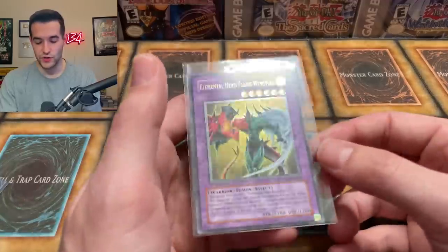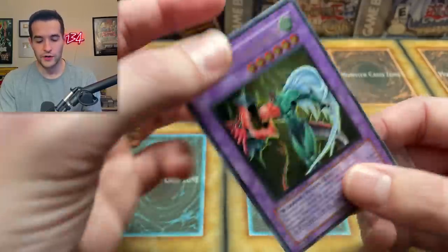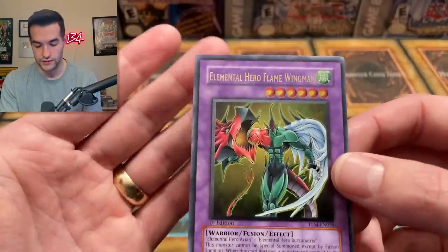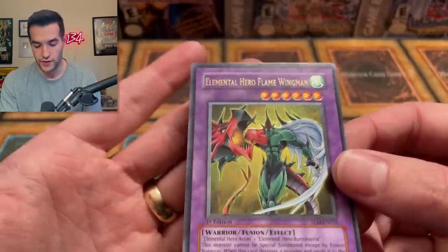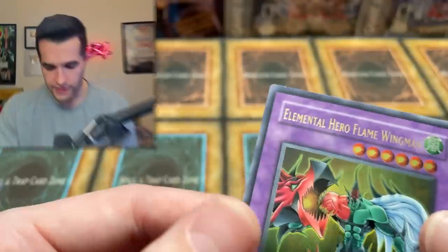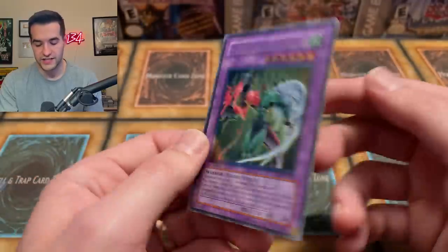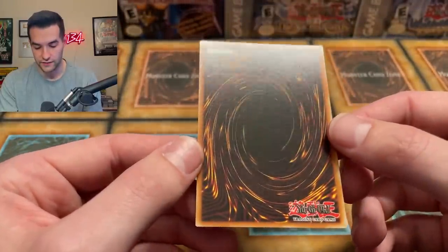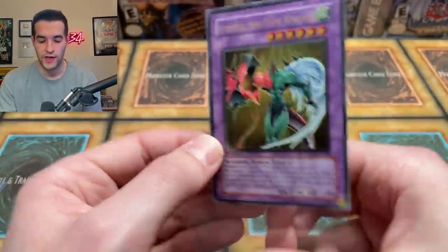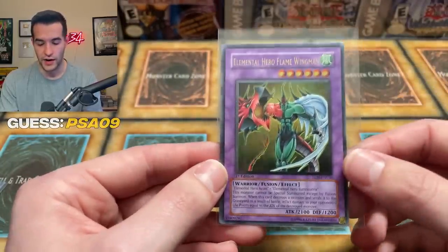There's also another Flame Wingman that's a little bit better centered but pushed the opposite way. Sometimes they'll give one a nine and one an eight because there's two of them in a row — this one's better than that one, so one can't be a nine. I think this is the one that has a corner issue though. It's a very small corner issue — there's a little nick there. The centering is better than the other one and the surface is just as clean for the most part. There's a little bit going on in the middle, but I think it could still get the nine. I think it probably will get the nine. I'm going to go nine again — let's see double nines on Flame Wingman.